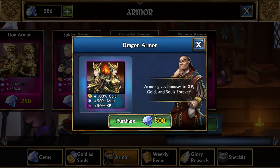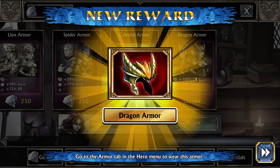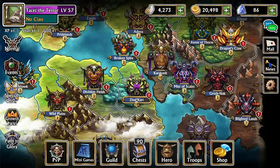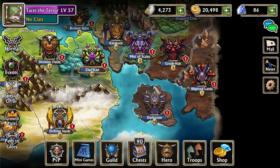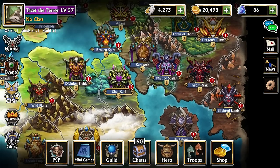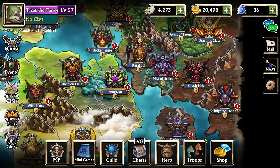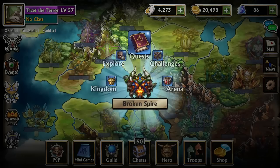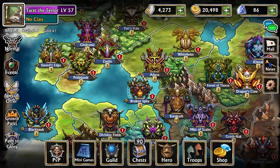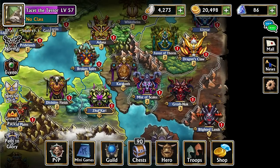Normally I'd go with the dragon armor first because gold is a lot more important. We need it to actually upgrade all of our kingdoms, which is a priority at the moment. Plus, we'll be able to help our guild more and get keys and various other gold-related things. The only thing celestial armor would really help with is if we intend to do a lot of arena, because arena gives a lot of souls. But if we don't really intend to do that, we don't have much need for the celestial armor.